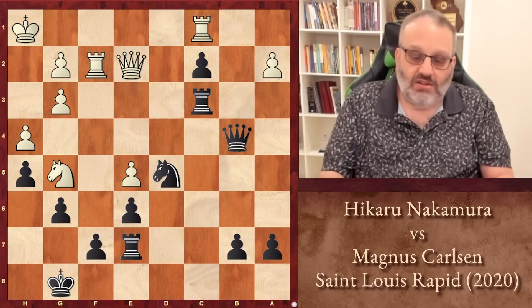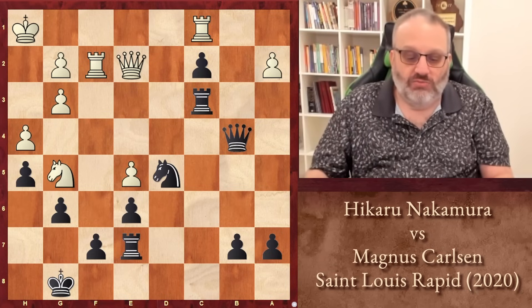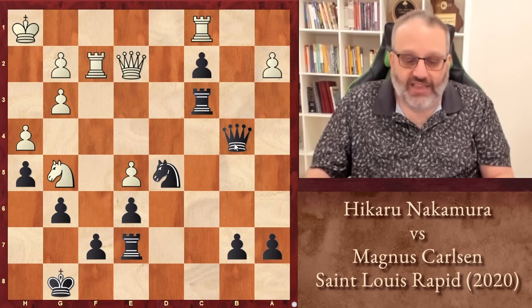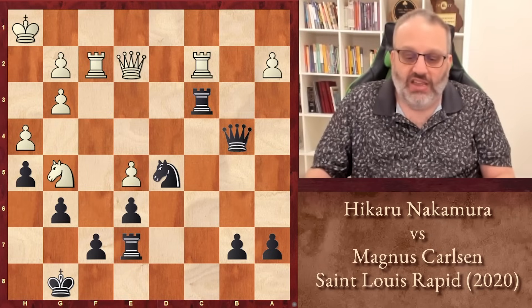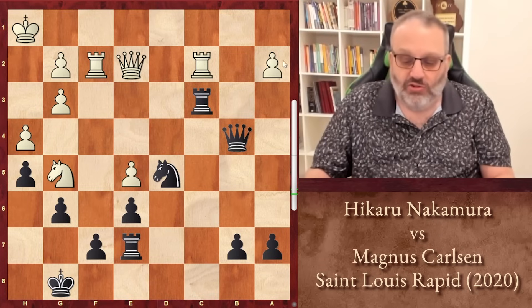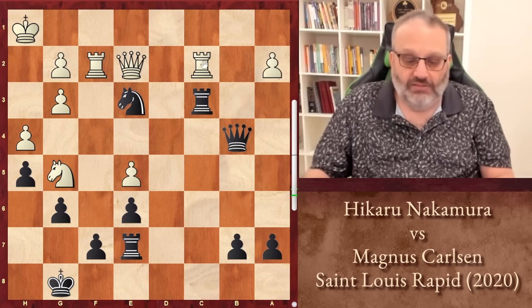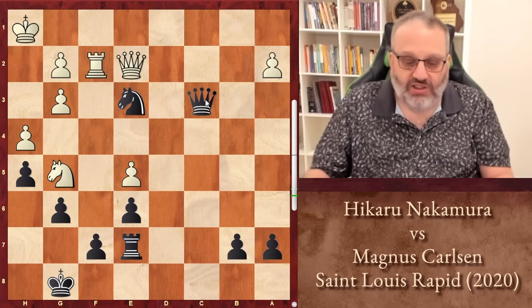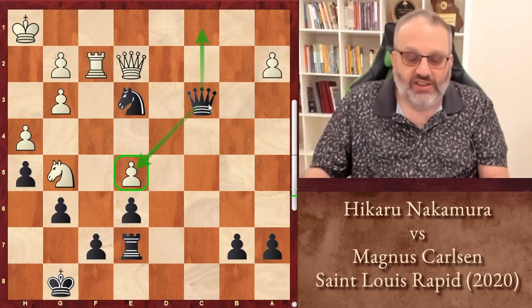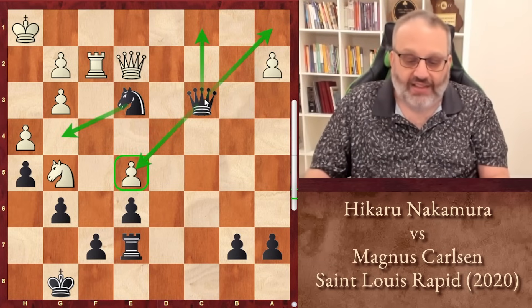And here Hikaru did something which hastened his defeat. Of course, the obvious move is to play Rook takes C2. And if we play Rook takes C2, Black has the move Knight E3, which is a very aggressive move. Rook takes C3 is forced, then Queen takes C3. And not only is Black a pawn up, the E5 pawn is attacked, and Black is threatening Queen C1 or Queen A1 check, followed by Knight G4 check. So Black would be winning there.